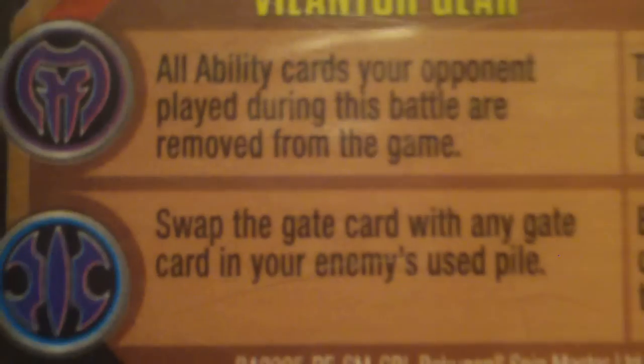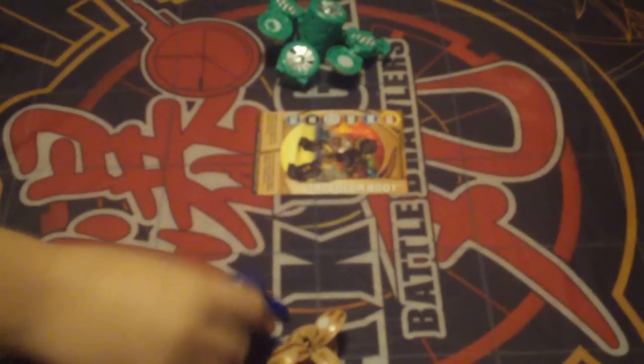He's chosen to activate some gear — this is Silver Vilantor Gear, and this is 80 G's. That actually gives more power, so you're losing by 290 — now plus the 80 G's, you're losing by 370. And he has chosen to activate his reference ability card for Vilantor. Awesome picture there on the artwork. And because he has an Aqua spot on this gate, it says: swap the gate card with any gate card in your enemy's used pile. So just like that, we're gonna swap this gate card back into his win pile — we've now got a new gate. The gate is called Tri-Color Boot — we've seen it.